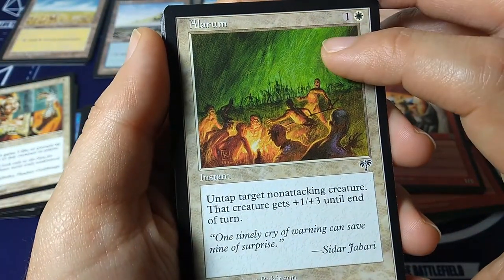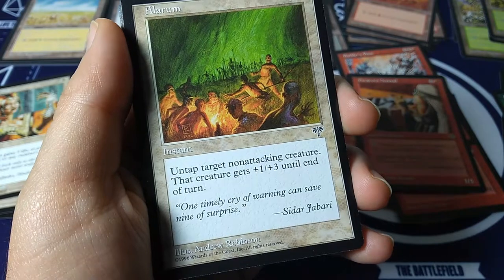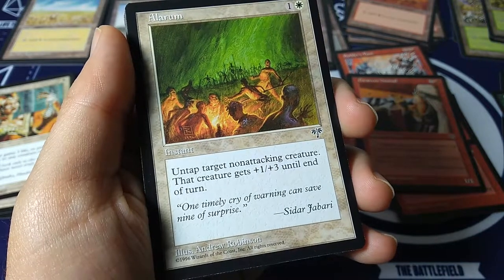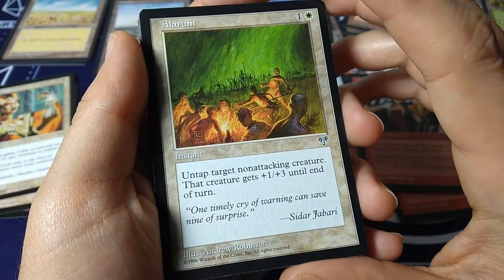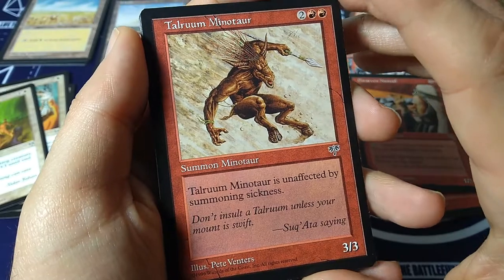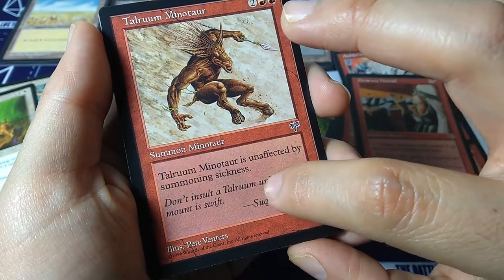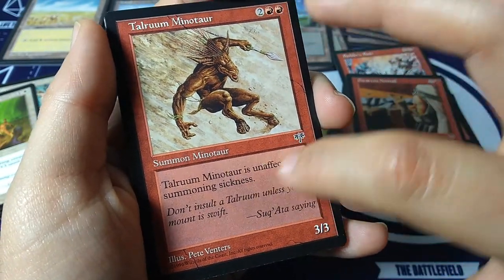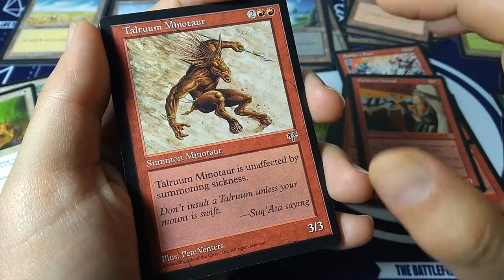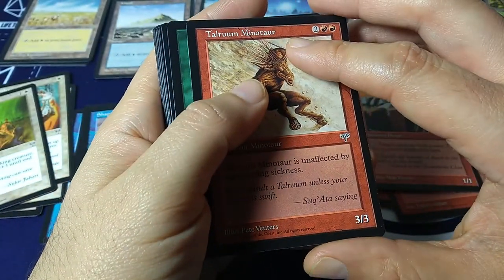Alarm — one and white, instant. Untap target non-attacking creature; that creature gets plus one, plus three until end of turn. Andrew Robinson art. Talroom Minotaur — two black, black — here's something for your Minotaur deck, 3-3. Talroom Minotaur is unaffected by summoning sickness — that's haste before haste was a keyword! For four mana you get a 3-3 with haste. 'Don't insult a Talroom unless your mount is swift.' Pete Venters art.